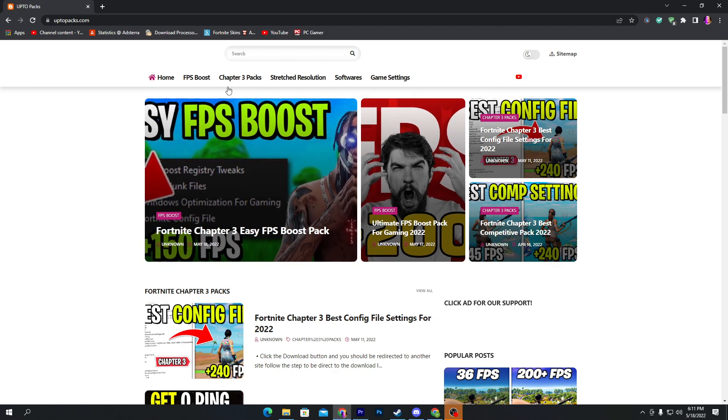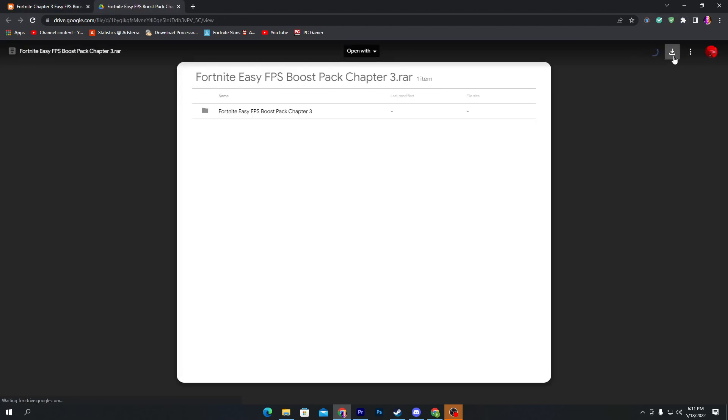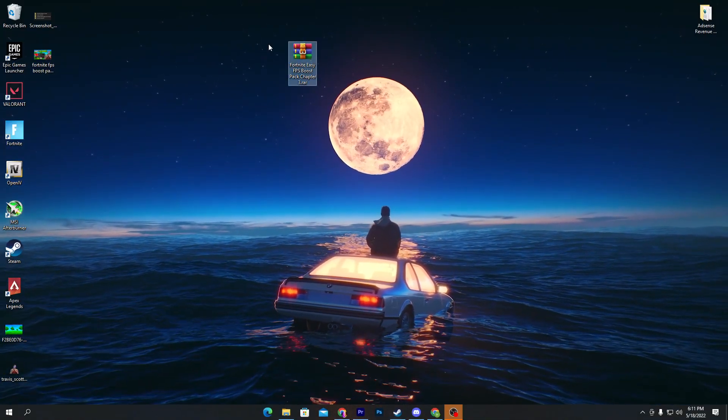You can also search the title into the search bar to find this boost pack. Once you find it, open up this article, scroll down, and here is the download button. Click on this download button and download this pack directly from Google Drive. I already have one here on my desktop.